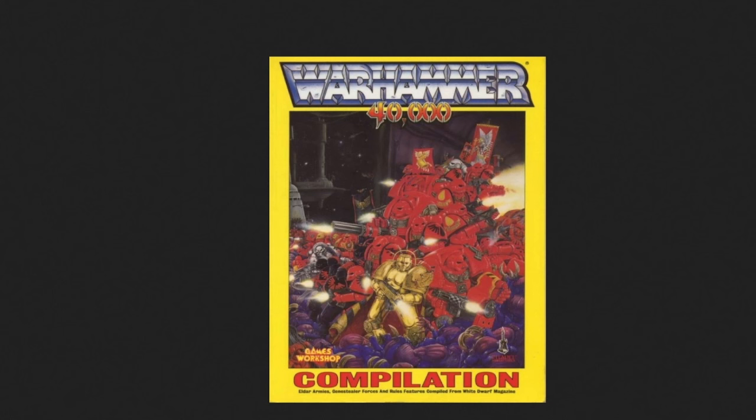The Compilation with its Blood Angels — it's really strange to think we've come from this almost monotone red space scene to where we are now. There are so many things in this image. We've got things like the Golden Captain, which would lead on to things like Dante and Tycho. We have the Death Company — or this might even actually be Dark Angels. But we've got the black in there, guys wearing red, hazard stripes, white in there for apothecaries and captains. There are lots of elements here that we're still seeing today.